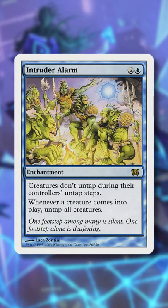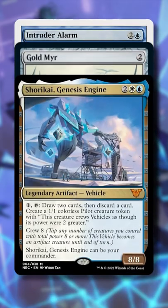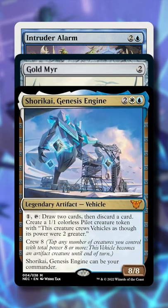The creature token entering the battlefield triggers Intruder Alarm, which untaps all creatures — including Shurikai and our mana dorks — letting us repeat the process as many times as we'd like.